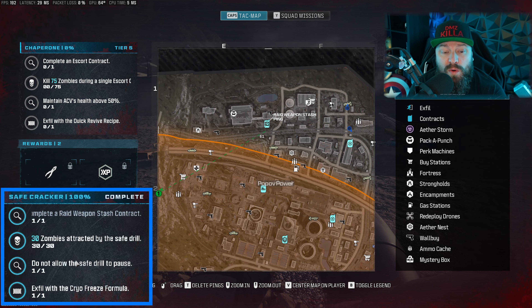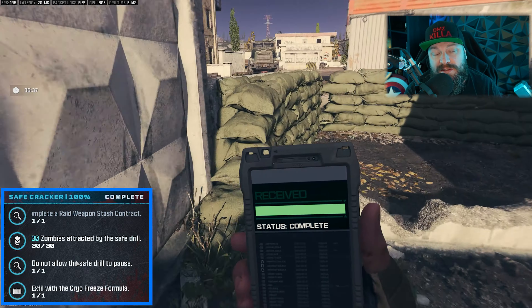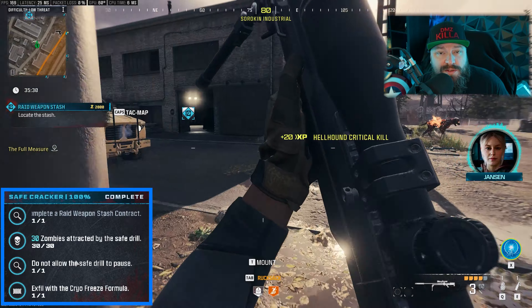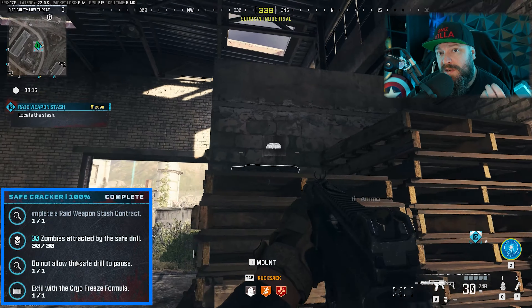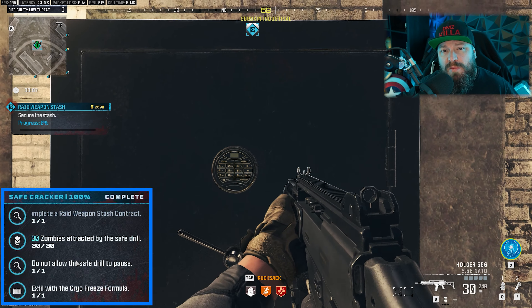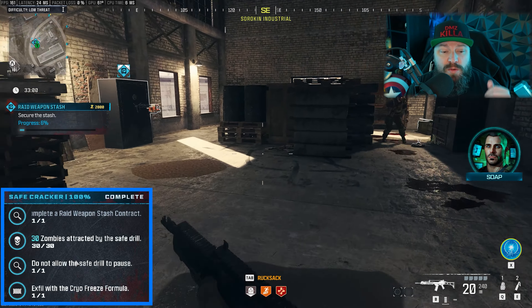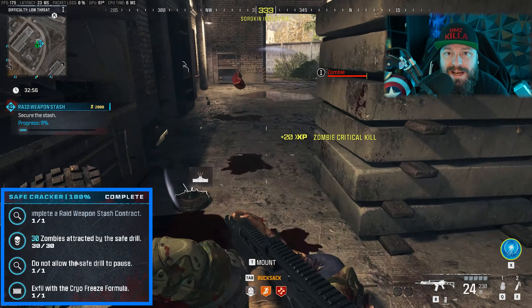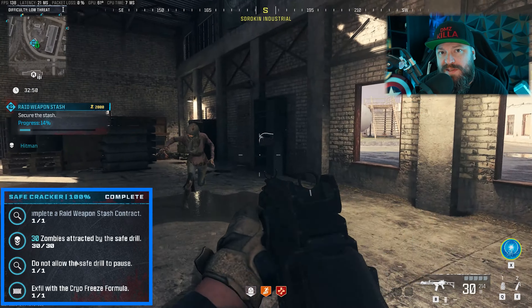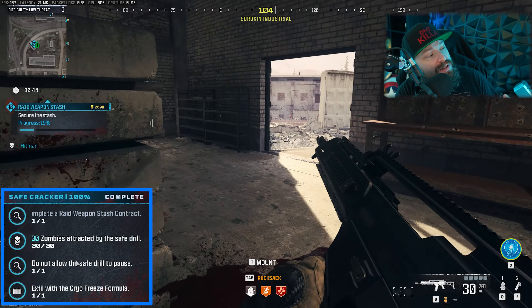It's a returning name from DMZ but is not exactly the same — this is a far easier mission. Basically, how the raid weapon stash contract works is you pick up the phone as usual, go to a location that will have a safe in it, and start drilling the safe. This starts reinforcements of zombies attacking you — only zombies, no mercenaries. You'll be attacked by normal zombies and dogs, and you have to hold out while the drill works its way through the safe. As soon as that's done, the mission pops and it's a success.